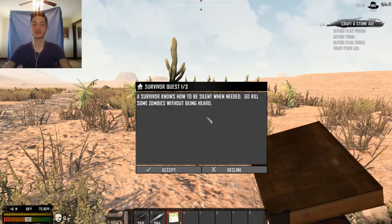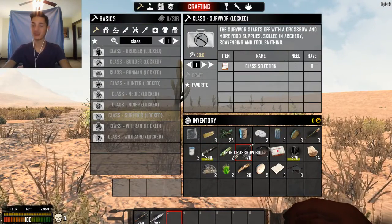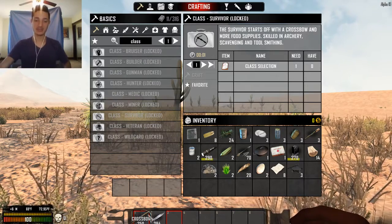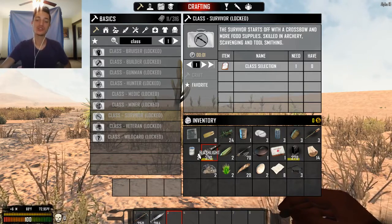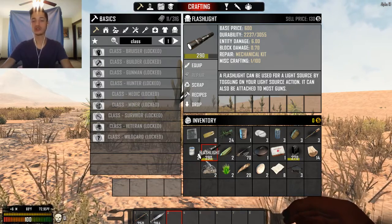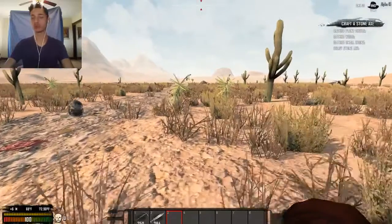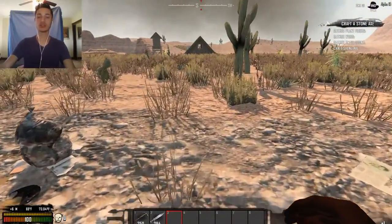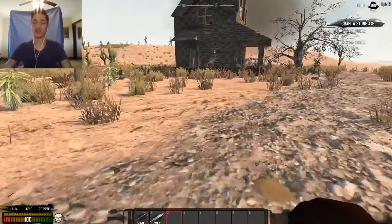The survivor quest says: 'A survivor knows how to be silent when needed — go kill some zombies without being heard.' Now I have a crossbow that I'm given for being a survivor. I have 70 bolts and they're iron, which is pretty good. The crossbow has 250 durability. Someone I was playing with asked about these numbers — they thought the stack number was 290 flashlights, but it's 290 durability. The durability color system goes from a crappy brownish-orange up through bluish-purple as the best, and then the really perfect ones at 600 durability are going to be fuchsia or magenta.